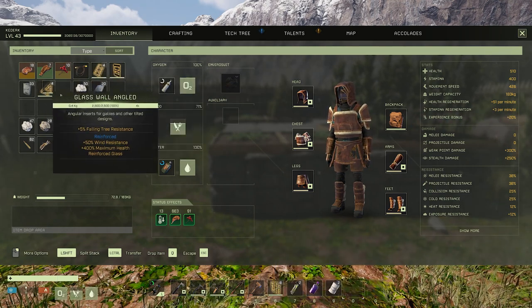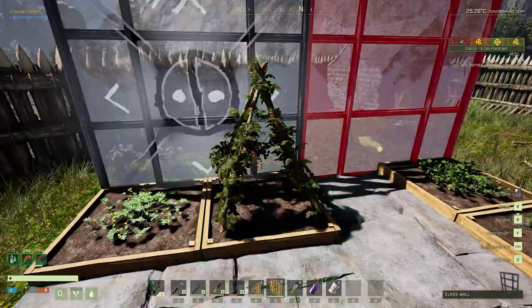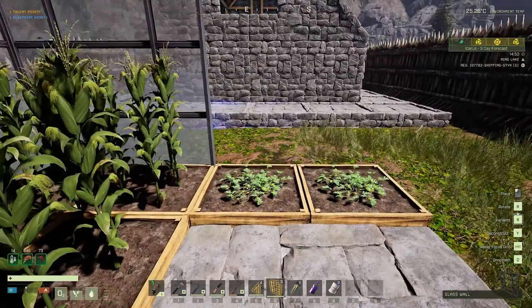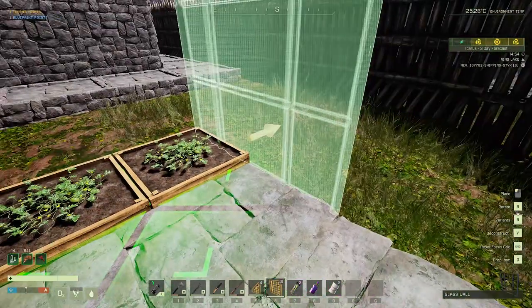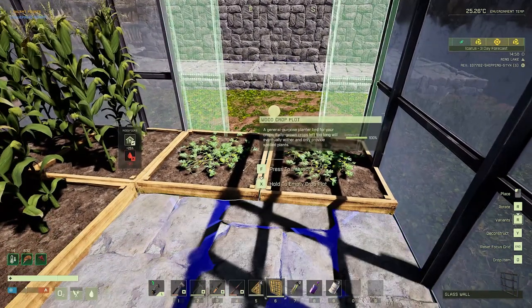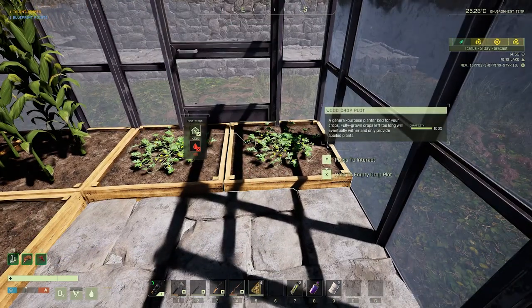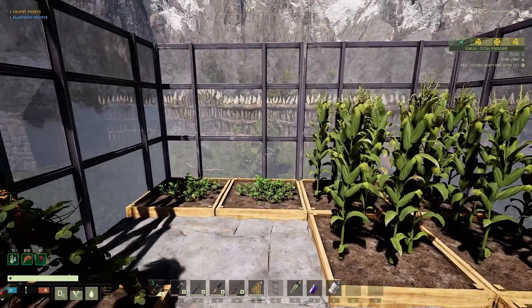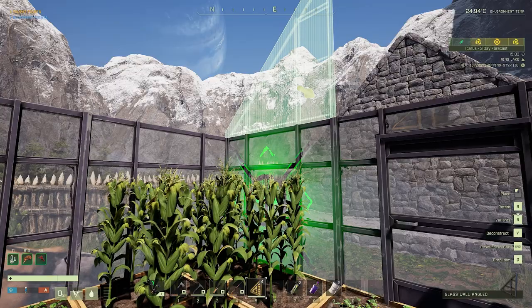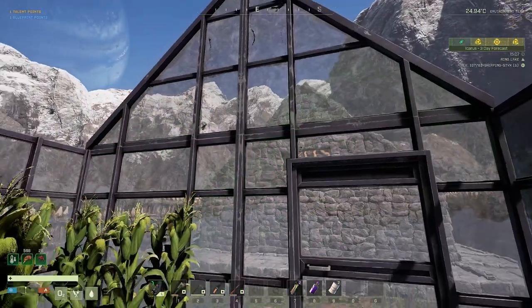Let's head on out here and see what we can do. I'm going to hop up in here — one, two, where should the door go? We can always move the crop plots. I'm gonna put the door right here. I've got the glass wall variant, and I built a glass door — I know, waste of resources, but I wanted it. This is already getting a bonus from having glass walls next to it, very nice. I'm gonna have the panels go the same way as our house roof — so I need an angled piece right there.